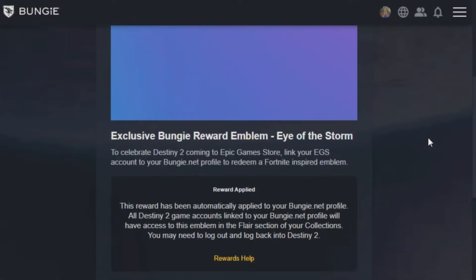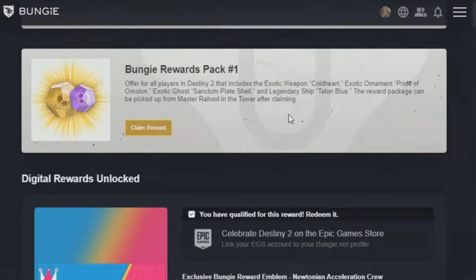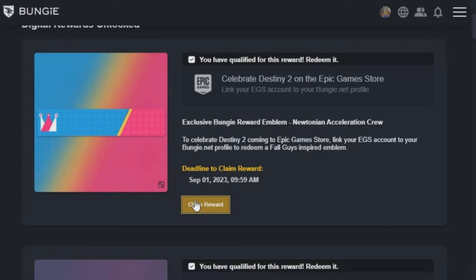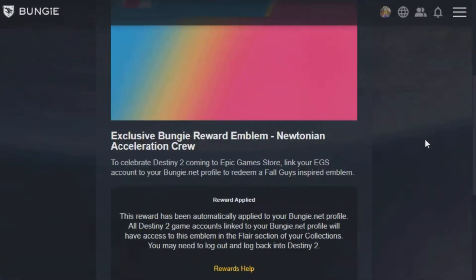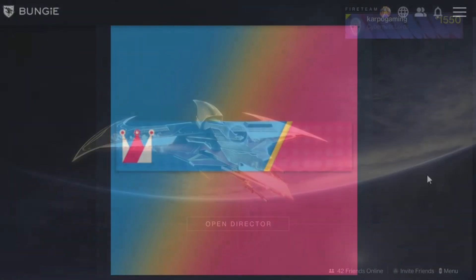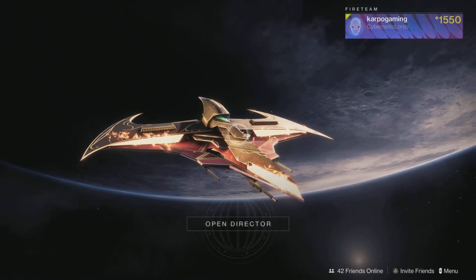And boom, just like that, we're done. This reward has been automatically applied to your Bungie.net profile. Now, you need to head over to the flare section and collect it. Let me go ahead and collect this other lovely emblem — I really love that ground emblem looking really cool with all those different colors. Now that we have both of them, we're going to head into our account.